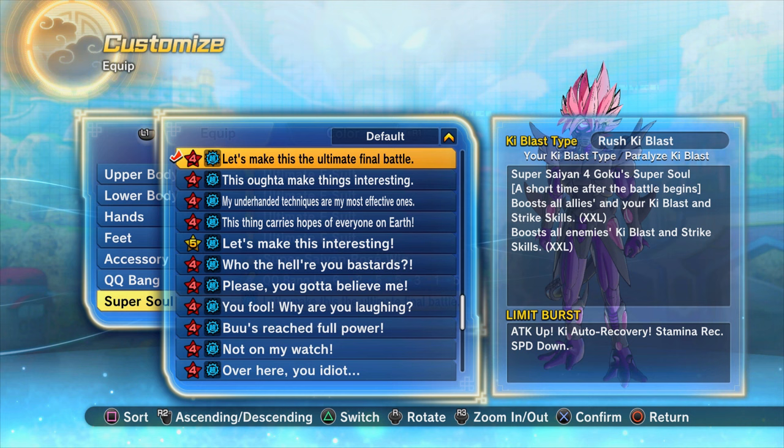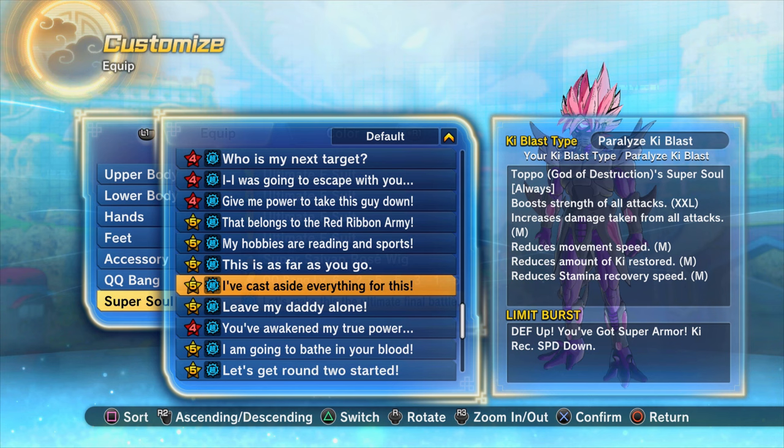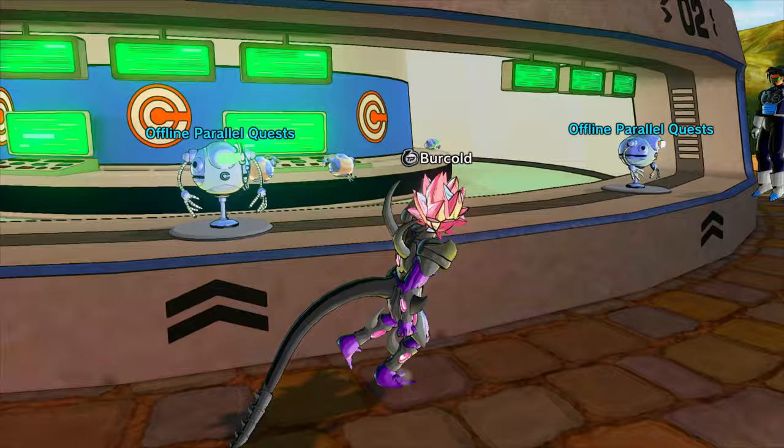This super soul is from a raid that just finished last week, so if you don't have it, it's going to be quite a long time before it returns. A decent alternative is the super soul 'I've Cast Aside Everything For This' - it basically does the same but gives an extra large increase to everything from the start, with super armor as the limit burst instead of an attack increase. To get that one, it's from Legendary Pack 1, DLC parallel quest 145 - fairly decent drop rate.